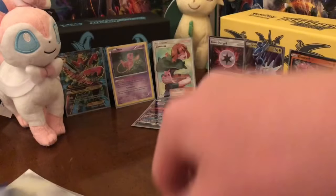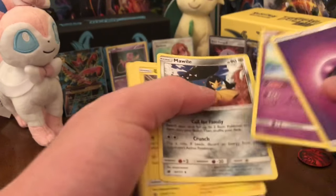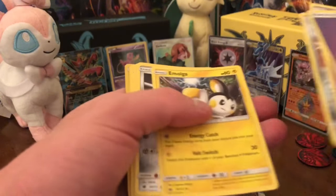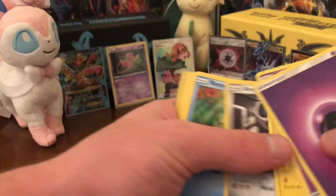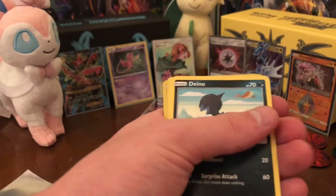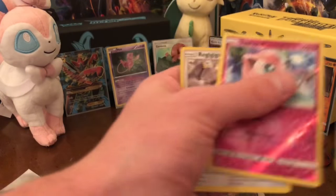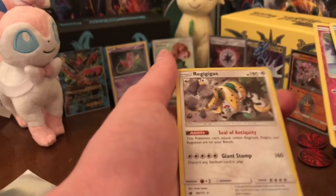There's the code. One, two, three, four. Energy, Grumpig, Emolga, Araquanid, Remoraid, Geodude, Gastrodon, reverse Jigglypuff, and a holo Regigigas.